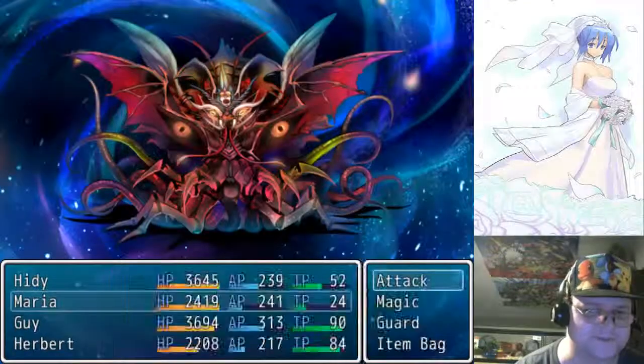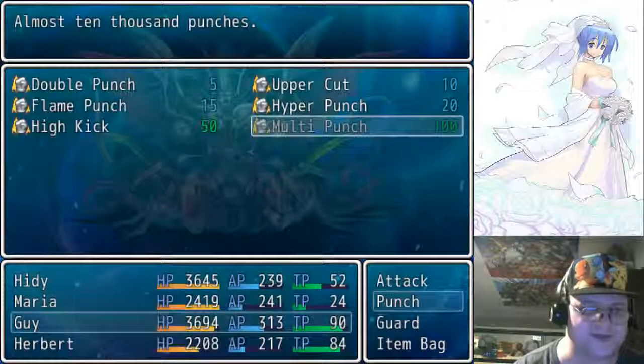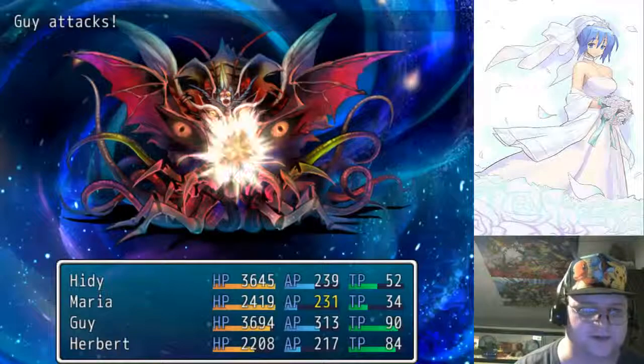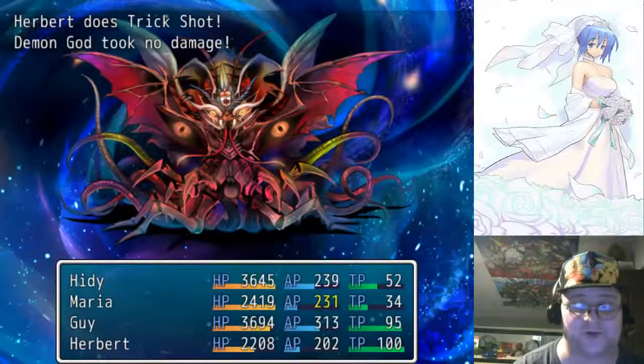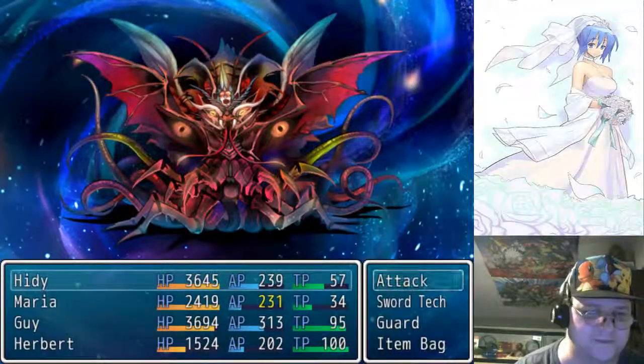We're gonna try and save up maximum TP on everyone and try to just drop everything at once. I honestly don't think that's gonna make the boss any more killable though, because he'll probably bounce back before we can finish him off like always.